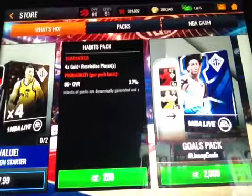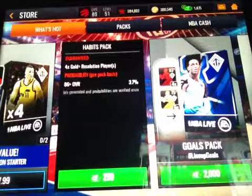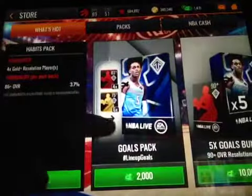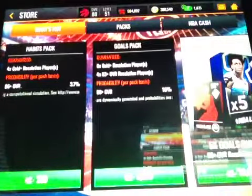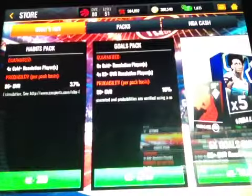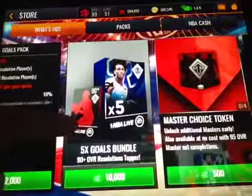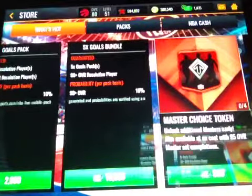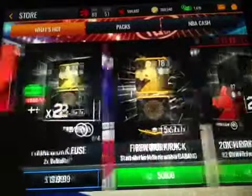For the cash packs: for 250 cash, you're going to get four gold or better resolution players, a 3.7% chance at 86+. The goals pack gives you six gold or better resolution players, 483+ overall resolution players, a 10% chance at 90+. The 5x goals bundle for 10,000 cash gets you five goals packs plus a 90 overall resolution player. The master choice token — I'll talk about that in a second — and you can get another one of those for 500 cash.